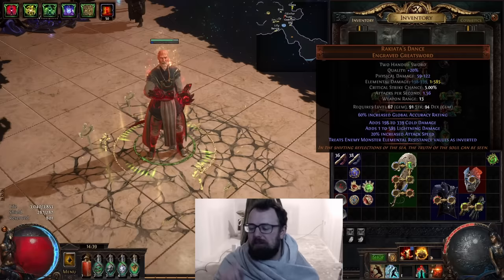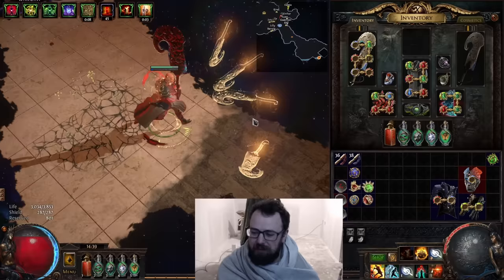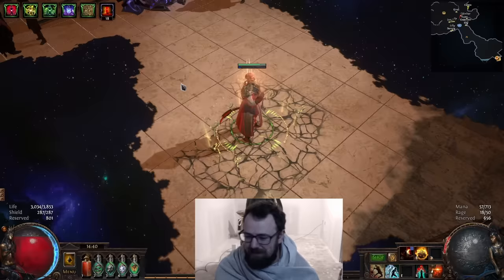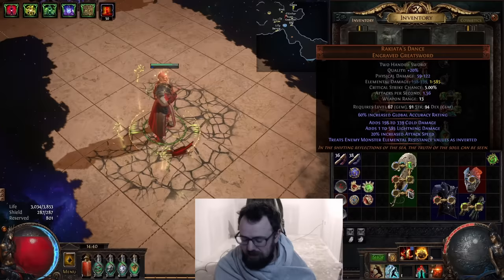I like this weapon for a few reasons. First off, it's huge — it is a massive sword, and if you use something like Spectral Throw with it, you get the entire huge sword swinging out. I think it just looks hilarious and I like that. But not only that, the invert res mod might be familiar because it's on a mastery, or similar to a mastery. The mastery is only a 25% chance, whereas this weapon has a 100% chance to treat the enemy's resistances as inverted.